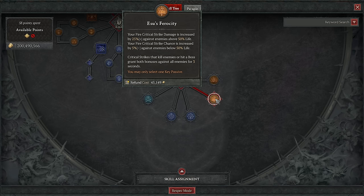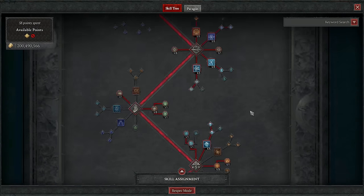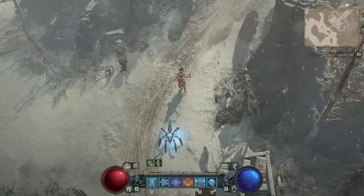What Esu's Ferocity does for us is activate its effect when we crit enemies to death or crit in general on a boss. While we don't get much use out of the critical strike damage or critical strike chance because it's with fire, what we do get use out of is the associated aspect — which we'll get to — that gives us permanent 50% attack speed. That's 50% more blizzards per time, which is massive when layering blizzards, taking this to insane DPS and melting bosses in seconds. So there we have the skill tree. Let's get on to the gear.